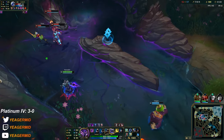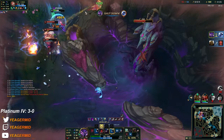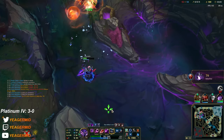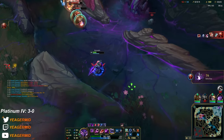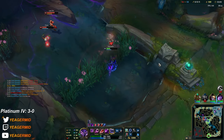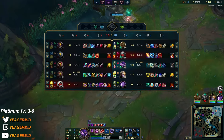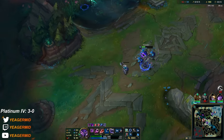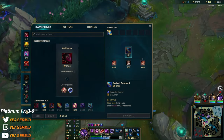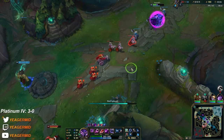They're doing Baron. Oh, I can Flash this! That Smolder survived which sucks a bit — but those were actually pretty good Flash mechanics. That's a pretty good play — it did stop them from doing the Baron and I'm getting closer to level 16 on this wave.